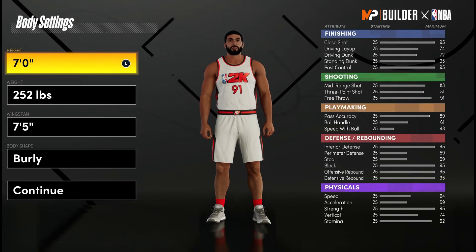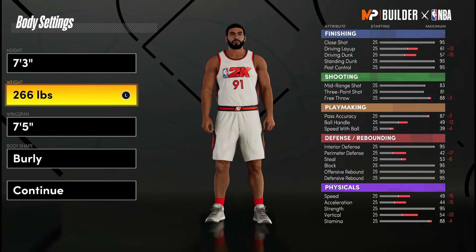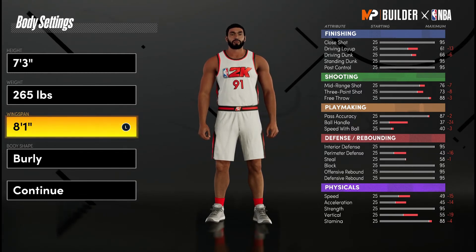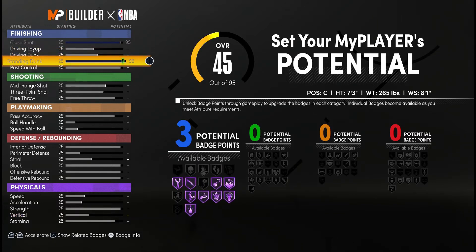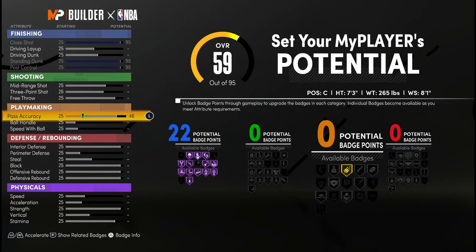This right here is the build I would go with in NBA 2K21 — I'm not playing center this year, but my friend is, and this is the one to go with. 7'3", get this guy's weight up to 265, and max out his wingspan. You cannot go wrong with this build. Every year in 2K there's always going to be a 7'3" glass cleaner who gets every board. He's going to be the ultimate GOAT in pro-am games. Max out his close shot, standing dunk, and post control — we want this guy to get the offensive board and put it back up. He's not shooting threes and he's not shooting free throws.